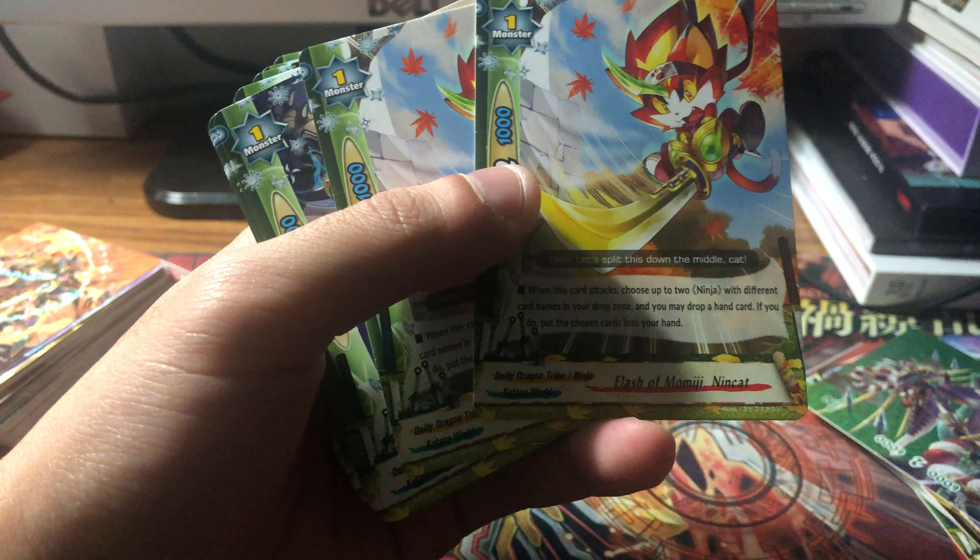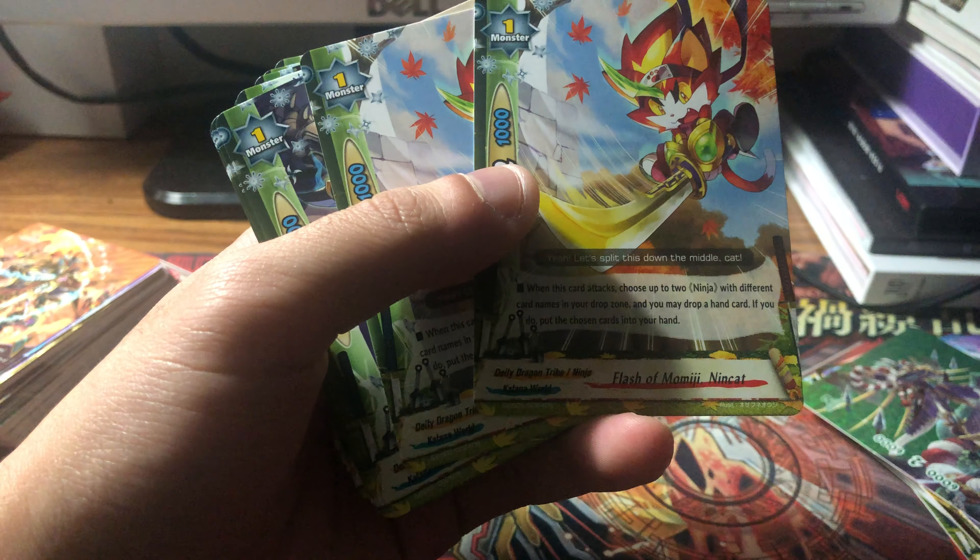Two copies of Flash of Moomoji Nincat: when it attacks, choose two ninjas from different names in your drop zone and drop a card to add those two — a plus one. Another card charges one gauge for each monster on the field. DD Dragon Ninja Musashi: shadow dive, can attack even if there's something in the center; if you have a dragon on your field it gets plus two crits — a three-to-the-face card. You get four of those.